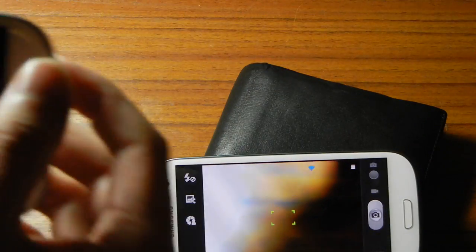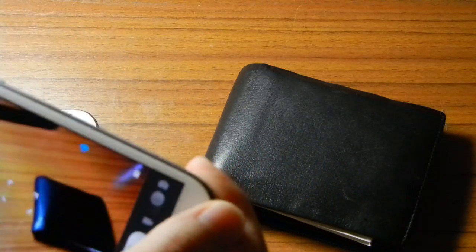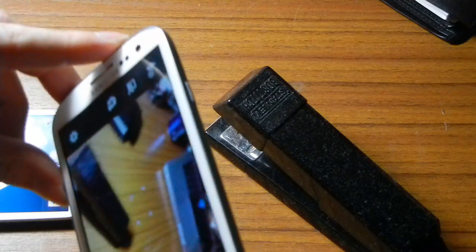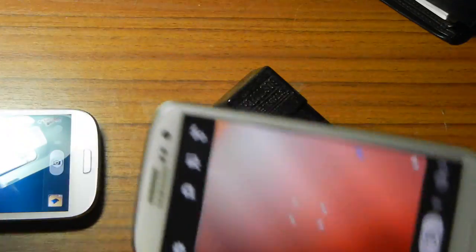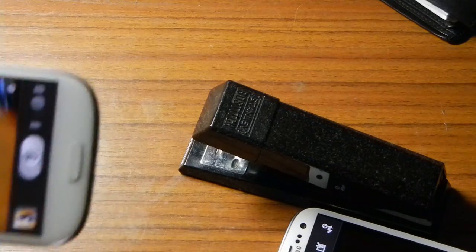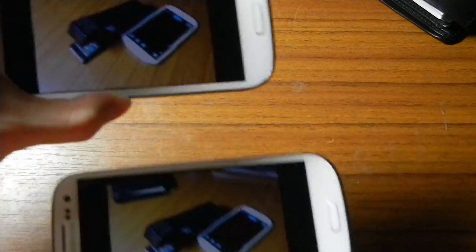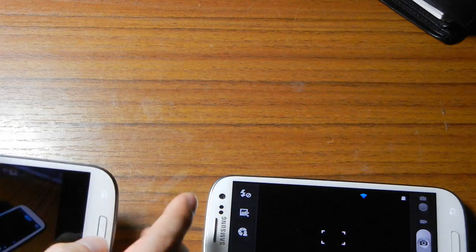Using the right device, we'll take a photo of the stapler. Photo taken using this device — and now on this device, let's check if it's updated yet. It has updated: the photo taken with this one is now on this one too. You can see the same photo on both devices — taken with this one but appearing on both. It's pretty useful, but you do need all your friends to have the same phone.